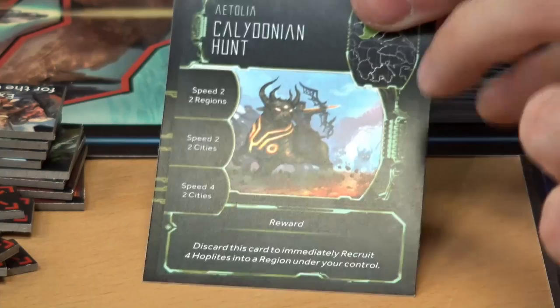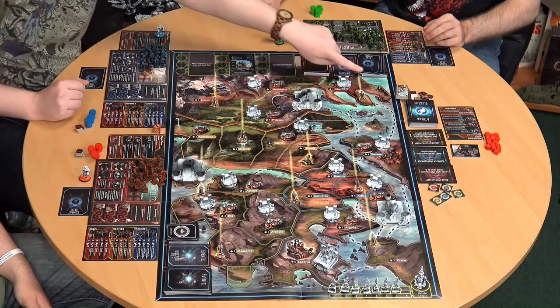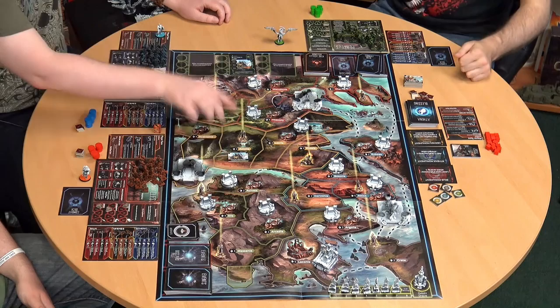So we've got a quest — the Caledonian Hunt. Down the side of this card you have three stages to the quest. There are three little circles beside it on the board for your hero to go through each stage. This quest is specifically relevant to the Aetolia region, so we now know there's a quest there. If you move your hero there, you can start completing these three steps as long as you meet the criteria, and it will give you a reward at the end.